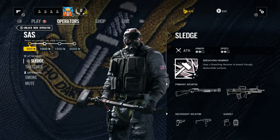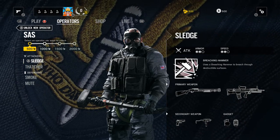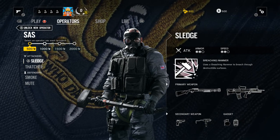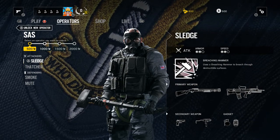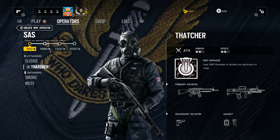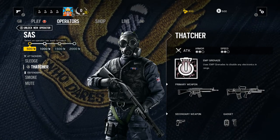For the SAS you've got Sledge, and he has a breaching hammer. He uses it to breach through destructible surfaces and comes with the M870 and all the weapons you see below. And below him is Thatcher, who you already know from the beta. He uses an EMP grenade to disable electronics at range. He has 2 armor and 2 speed.